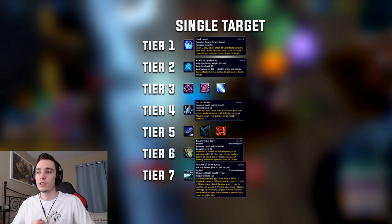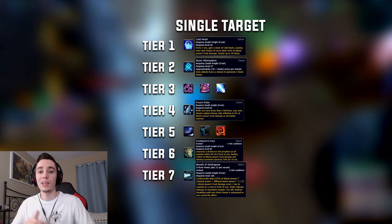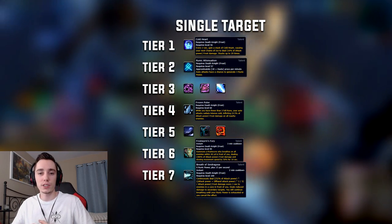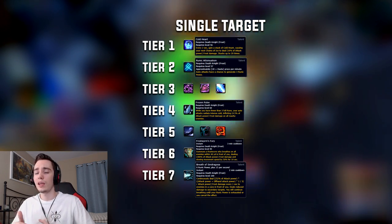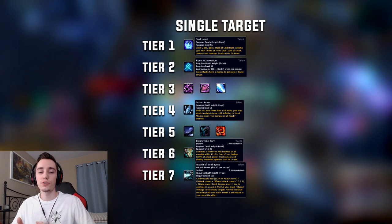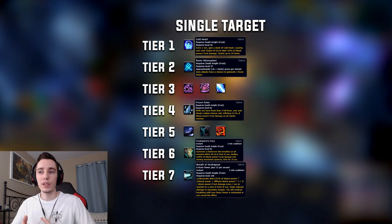Let's take a look at the talents for raiding. In the first row you will always take Cold Heart in both AoE and single target situations, because Cold Heart fits into the Frost DK toolkit very well — it lines up with every single Pillar of Frost. In the second row, we take Runic Attenuation; this is a resource generation row and it synergizes best with Breath of Sindragosa.